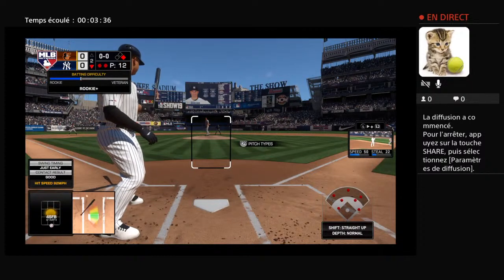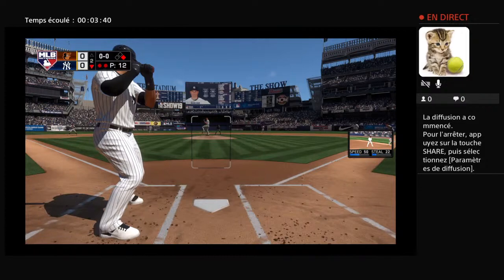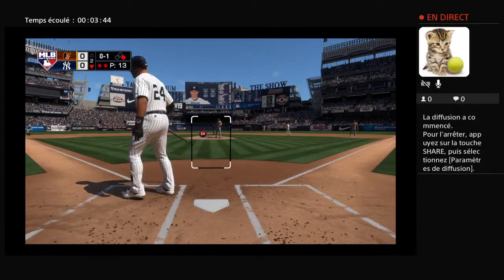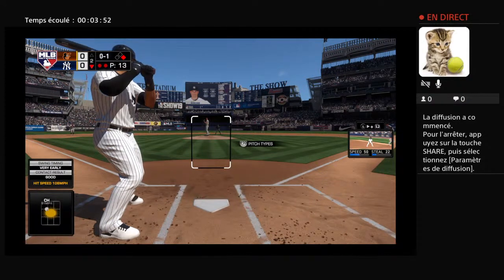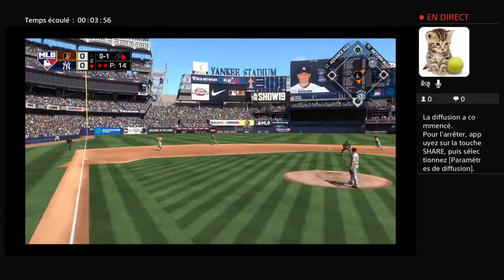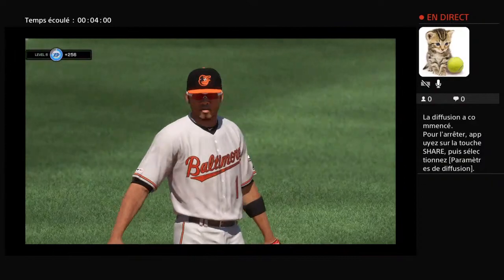Batting seventh, the catcher, Gary Sanchez. Into the box. He'll swing and hit this one hard, but fouled off to the left and out of play. He takes his first cuts with a man at first and two away. Hit on the ground to short — Escobar has it, the throw to the bag, and that retires the side.